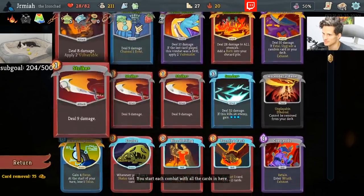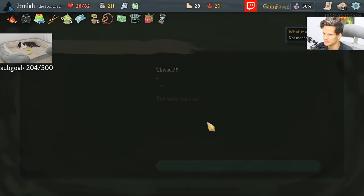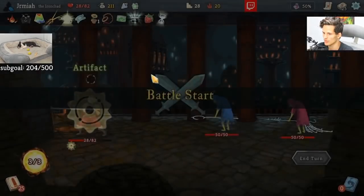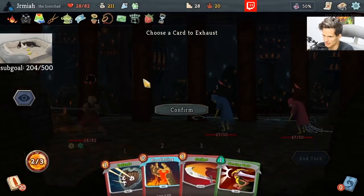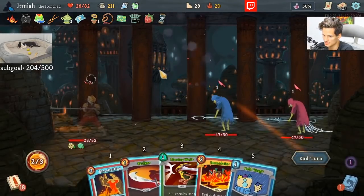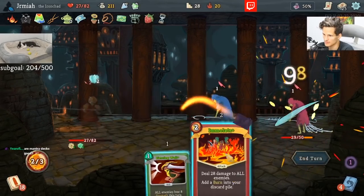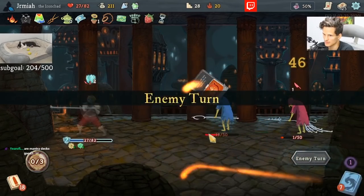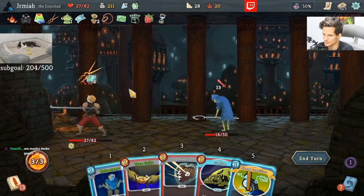Worship is interesting — having a Divinity thing with that package. I don't want to add too many random cards though. I guess Instance works here as well. It wasn't my intention to play this fight like this, but this works. Because we can get Lesson Learned or Sunder.